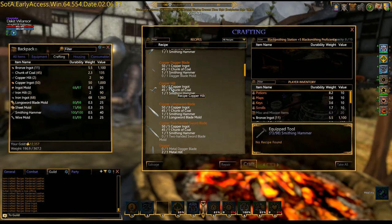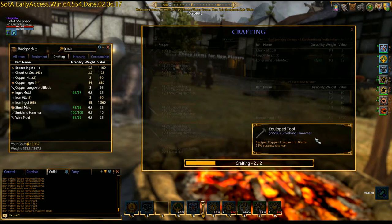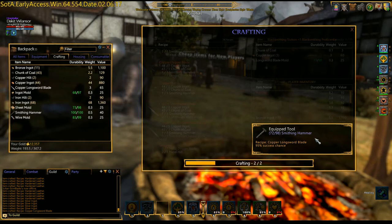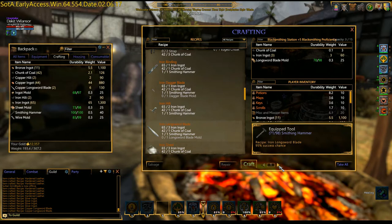You can mix and match the components, so hilt and blade. But you cannot mix ingots within a single component — if you're making a hilt, it has to be all copper. You can't do one copper and one iron to make a copper-iron hilt. So it has to be one or the other. We'll just go copper long blade. We're going to make two. The molds and coal you can get from the crafting vendor or the blacksmith vendor.